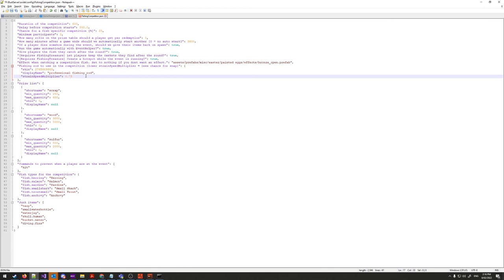Lower values mean less chance of snapping; set to 0 for never snapping, higher values like 10 mean it snaps very quickly. The plugin ships with 0.25, though this may be increased to around 0.45 as it's quite forgiving. The fishing rod has a display name — 'Professional Fishing Rod' — which you can rename to anything you like.